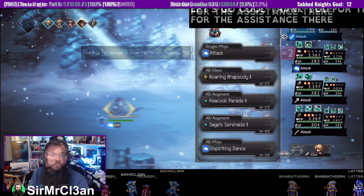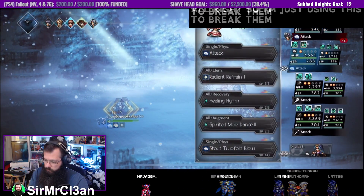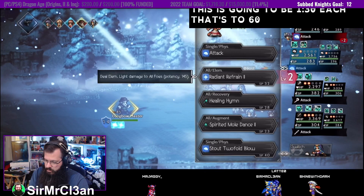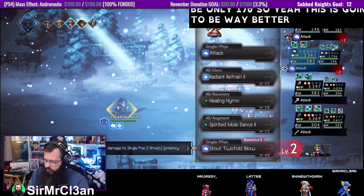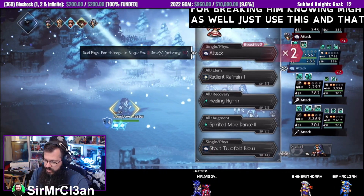I'm just using this to break them. This is going to be 130 each, that's 260, and this is going to be only 170. So yeah, this is going to be way better. For breaking him though, we might as well just use this and not waste MP, right?